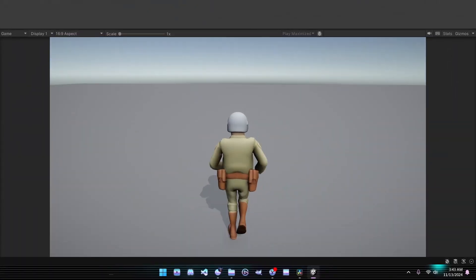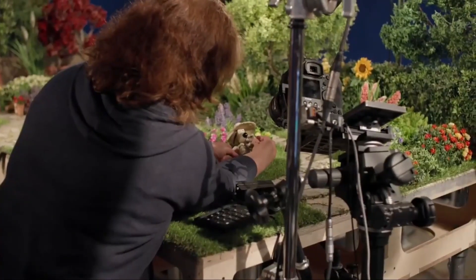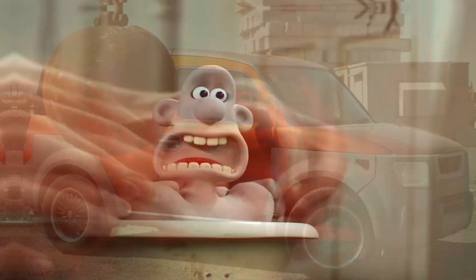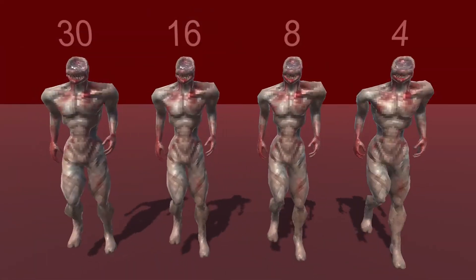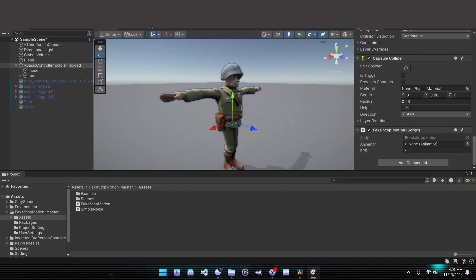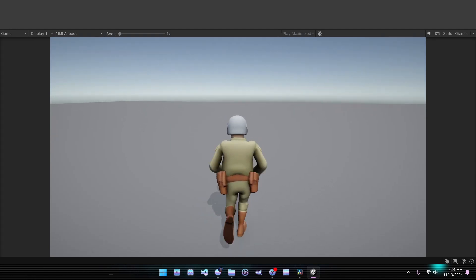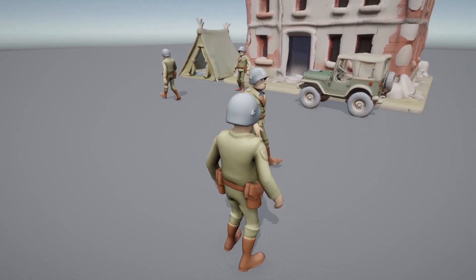Even with our shader, something still felt off — the motion itself was too smooth. In classic Claymation, each character is moved one frame at a time, giving it a charmingly choppy look, not the fluid 60fps we're used to in games. We needed to slow things down. Fortunately, another talented game dev had already solved this with a stop-motion script. By adding this script to our character and adjusting the frame rate through the character's animator, we could recreate that authentic Claymation feel, keeping only the character's movements choppy while allowing the rest of the game to run smoothly. And just like that, we've captured the Claymation look inside our game engine.